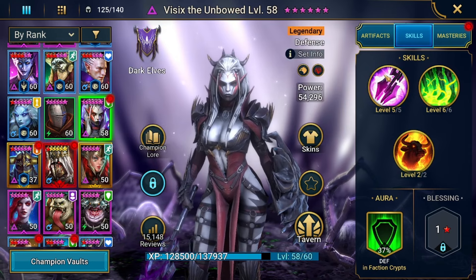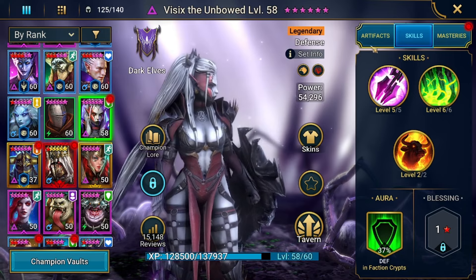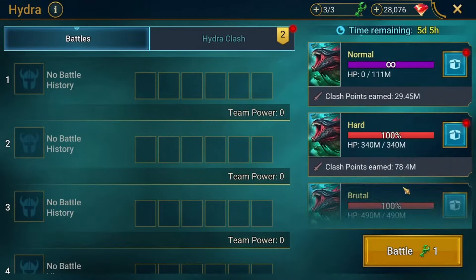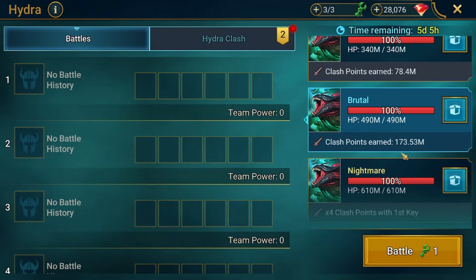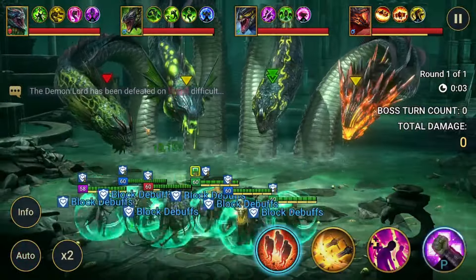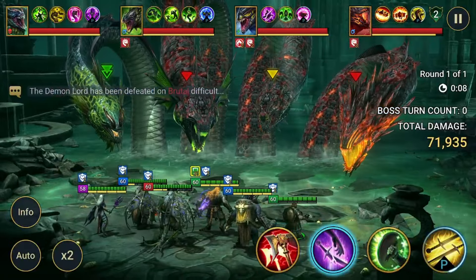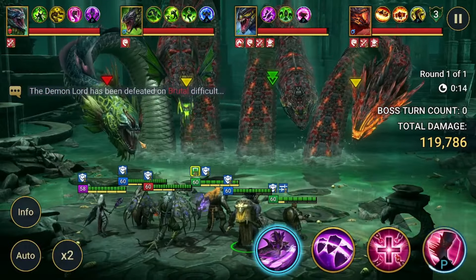I went ahead and booked everything of course, and we'll come back to the gear. I want to show you how I've been using her. I have Nightmare unlocked but haven't tried it — I'm on Brutal and I'll stick to Brutal for now. This is the team I used last week. We're going to come in, lead with Python, get the HP burn on the tag, and we'll survive — we've been tanking hits for days.